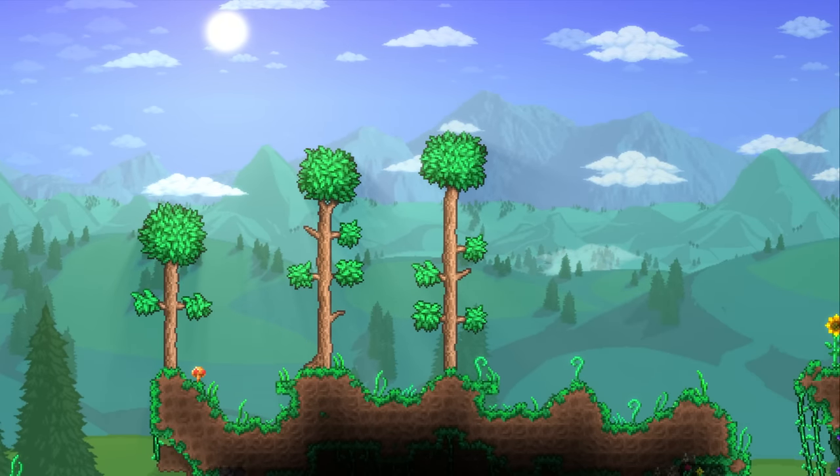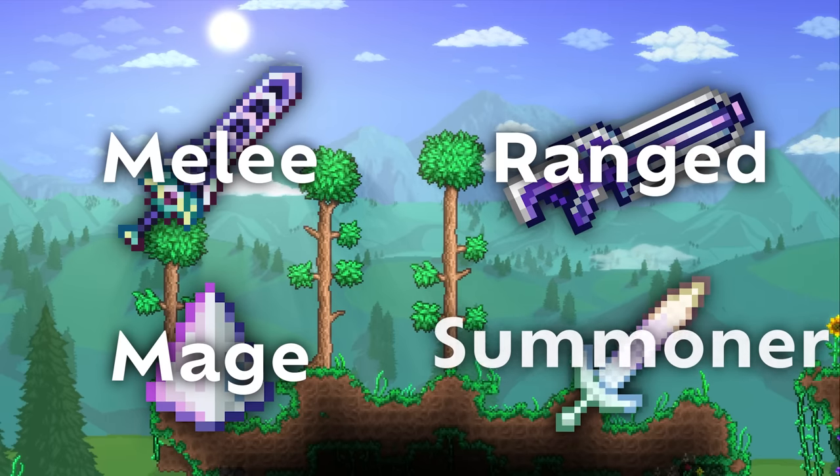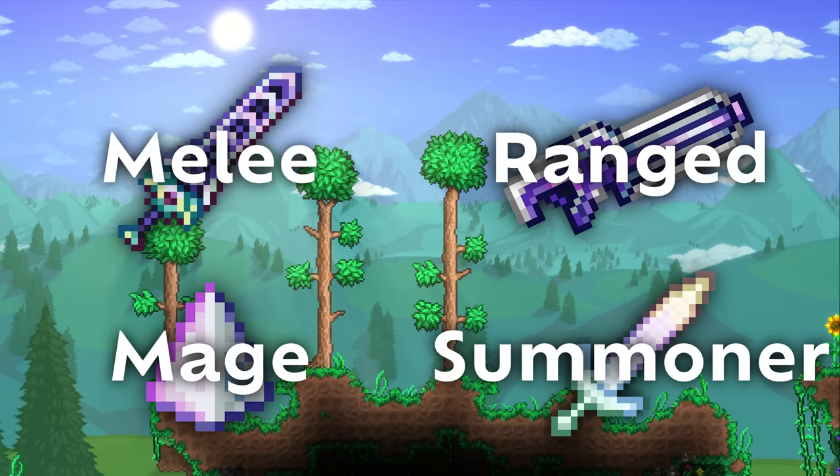In Terraria, there are four main classes: Melee, Ranged, Magic, and Summoner. They make up four distinct playstyles, and each of them have their own upsides and downsides.